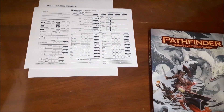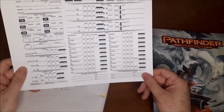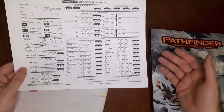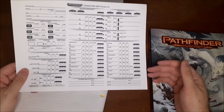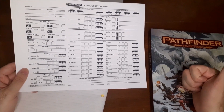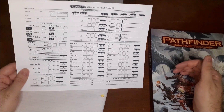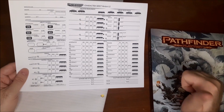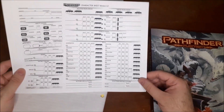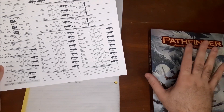The proficiency bonus in this version of the game: if you're trained, it equals your level, so a first level trained character gets plus 1. Expert is level plus 1, so plus 2 at first level. The finalized rules have higher numbers — trained is level plus 2 and expert is level plus 4 — so the bonuses in the playtest aren't going to be as high as the final ruleset, which may have an effect on results.